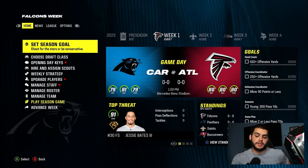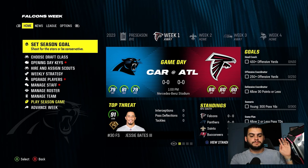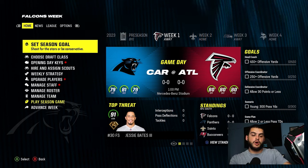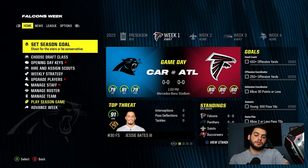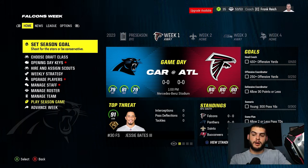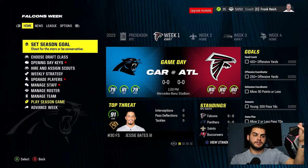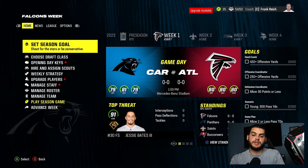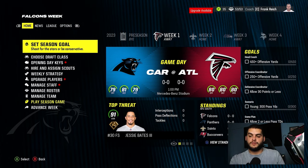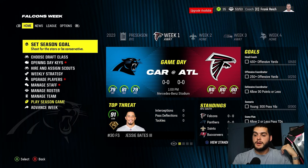Always take the attribute points. I completed one that increased deep accuracy by four points — that's equivalent to upgrading his deep throw two to three times. At about 4K XP per upgrade, that's 12K worth of upgrades versus maybe a 3K XP reward. The attribute option is always better. Another one — wide receiver tandem — when your second receiver gets hyped, get 150 yards with him. Completing that can give deep route running plus five, jumping three to four upgrades at once.